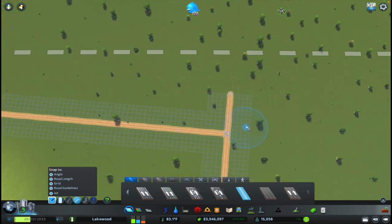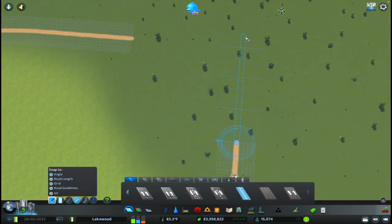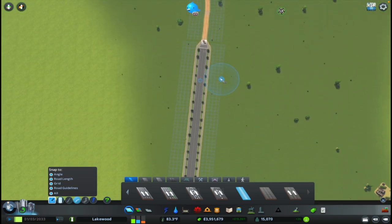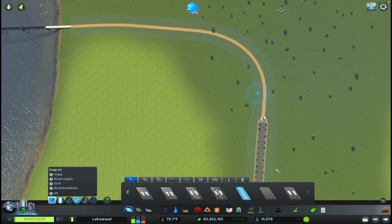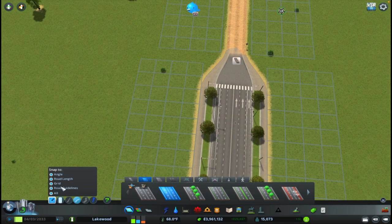We'll come up here and connect in like that, then do a similar thing on the other side - backing off about three bulldoze clicks and getting rid of that piece. The roadway guideline still isn't lining up but it looks pretty good. Now that I have this in place I'm going to upgrade this road through here, and when we get to this section I'll use a basic four-lane road, maybe the one with decorative grass in the middle.